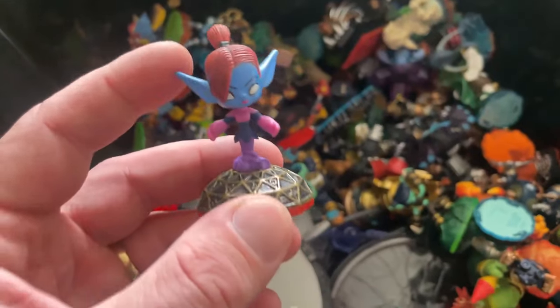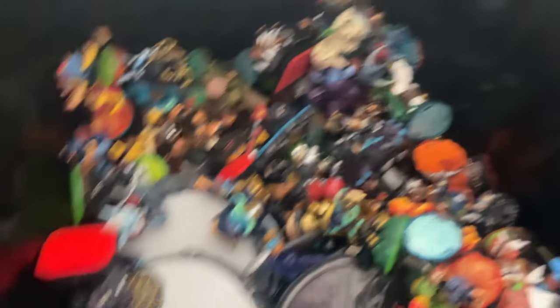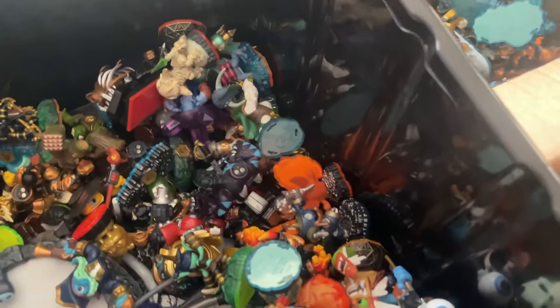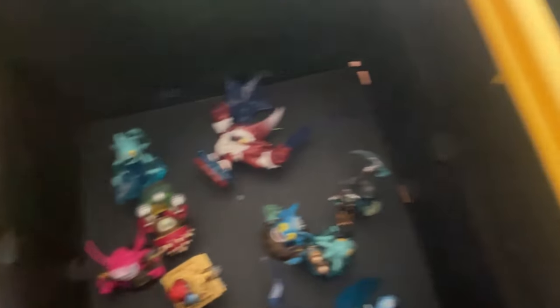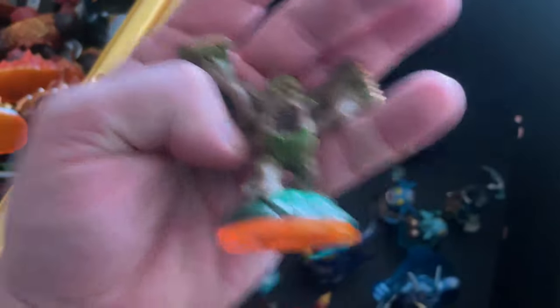Another Swap Force mini — I've seen them missing an entire head because of connection point issues, so be mindful of that. Blade — you'll literally come across 4,000 copies of this. Chop Chop is another undead variant — Chop Chop and Fright Rider don't really go for much money. The undead ones are generally the weaker ones. Zap for Giants. Stump Smash for Giants.